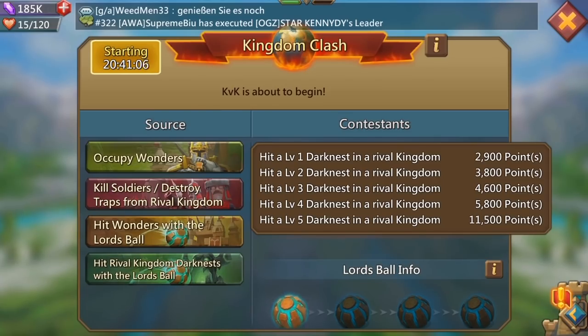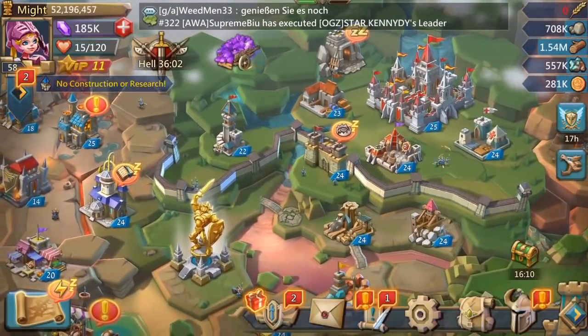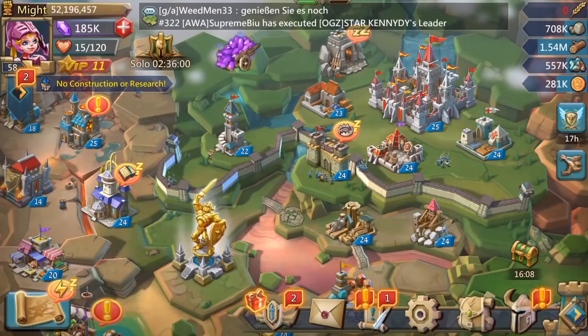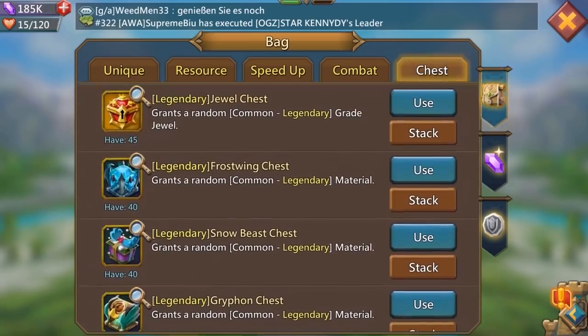Today guys we're just going to be doing a little chest opening, something nice and relaxing. Let's put the slippers on and have a quick go at this and see if we can get lucky. It's only a baby chest opening today - I've got 40 of each chest plus 45 legendary jewel chests, which is pretty sweet. Hopefully we can drop some really good jewels at the end of this opening.